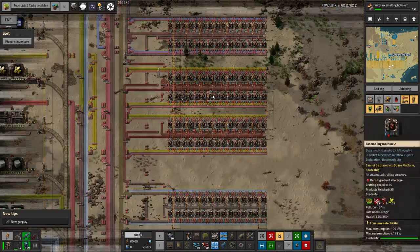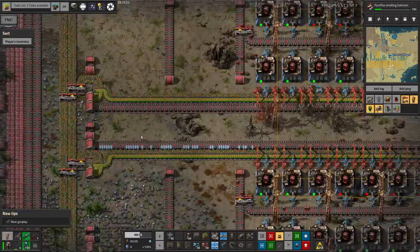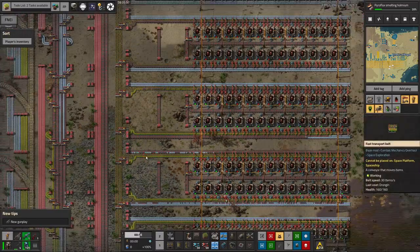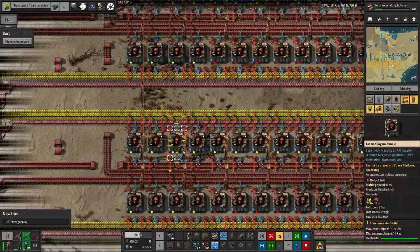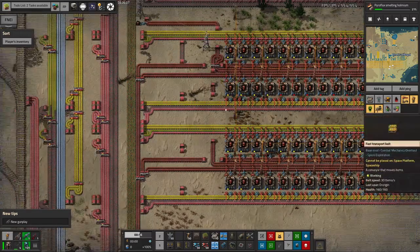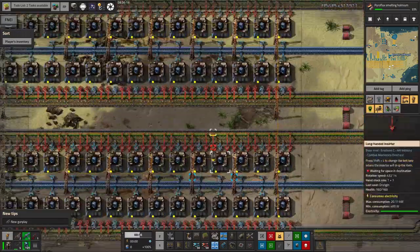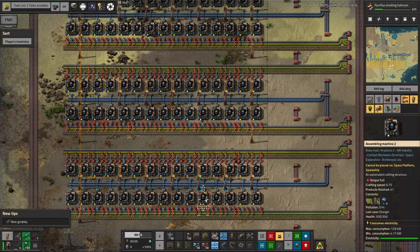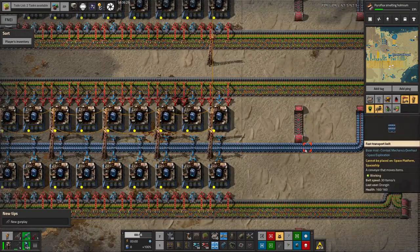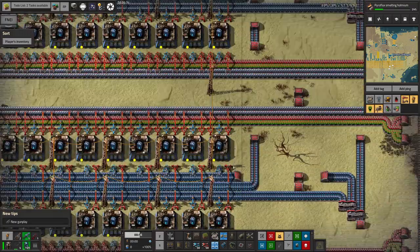That's the limiting factor for Productivity 3 modules. But given just generic ground-based resources like glass and green circuits, we can make massive quantities of Productivity 2. So we've got the resources to make at least Tier 2 modules - that's a good start. I'd like to have a lot more Tier 3s but we're going to have to be patient. The speed modules are having similar issues. Over here we can see the Tier 1s are being made fine - we've got all the ingredients. The Tier 2s also seem to be fine.